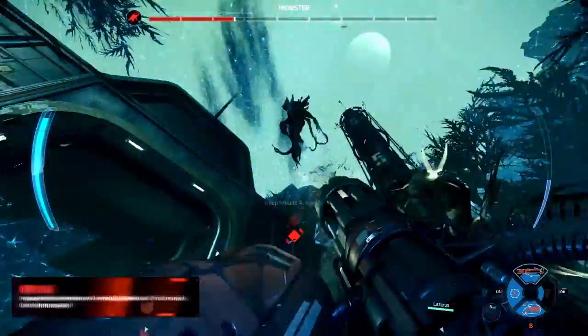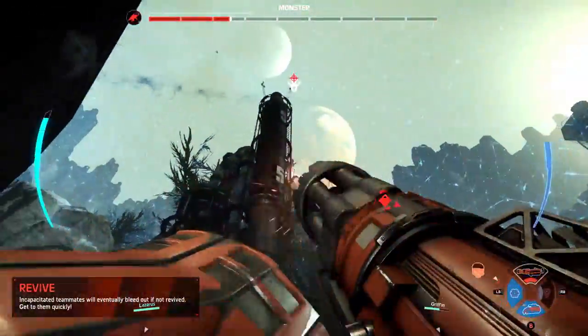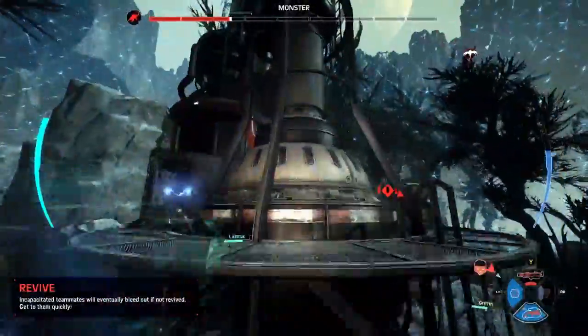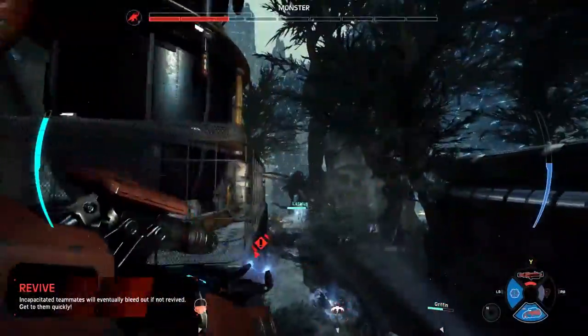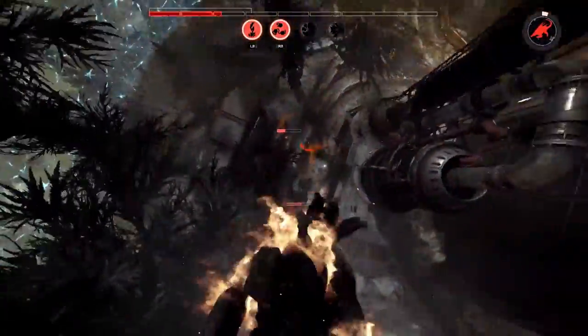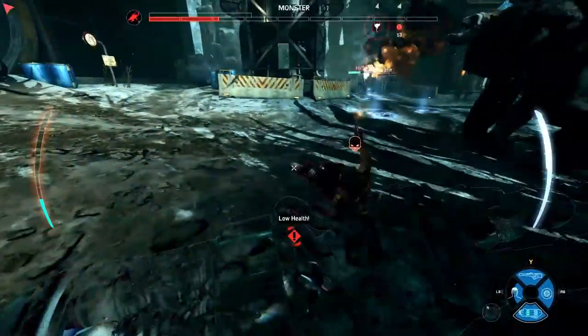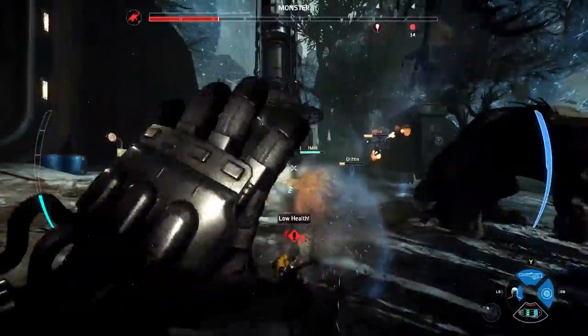Here we go, Jay Party doing big damage as the monster. As you can see here, we are mixing and matching hunters. In the game of Evolve, you always need assault, you always need trapper, medic, and support — but within that you're able to mix and match characters. We've got Hank on support, Griffin on trapper, and here comes Lazarus with the Lazarus device as the medic.